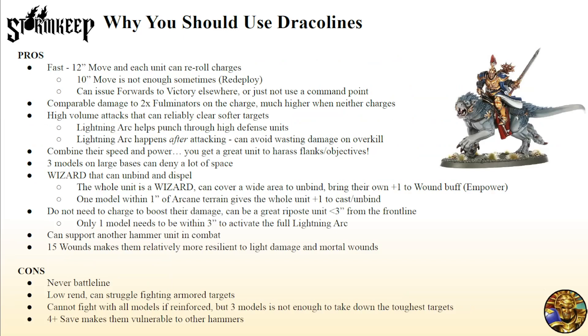Let's discuss the pros and cons. First off, Dracolines are fast — a 12-inch move with re-rolled charges natively. A 10-inch move doesn't always feel like enough; sometimes you want to deploy behind a screen, and those extra 2 inches offset that. With a 10-inch move you might get within 7 or 8 inches of something, they'll redeploy and get a 4 or 5 on their charge — maybe impossible. The ability to re-roll charges is also very nice because you can issue Forward to Victory on another unit charging in to have two re-rollable charges, or just not use a command point and be more efficient.